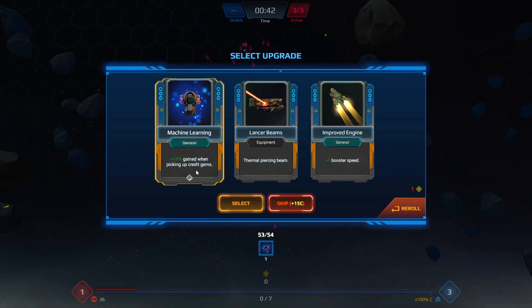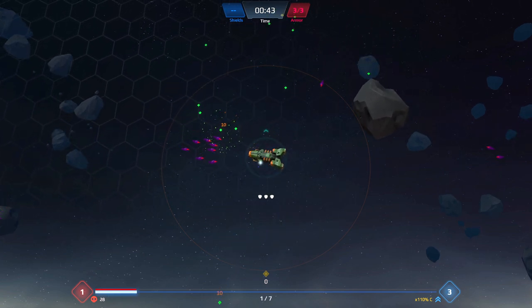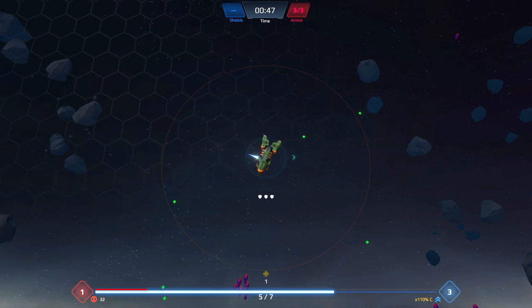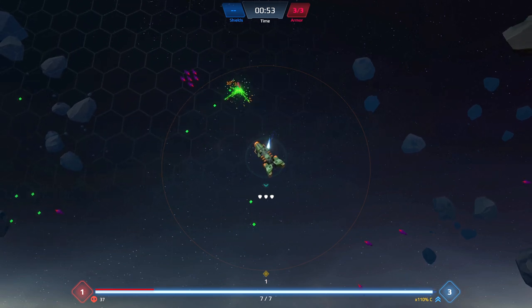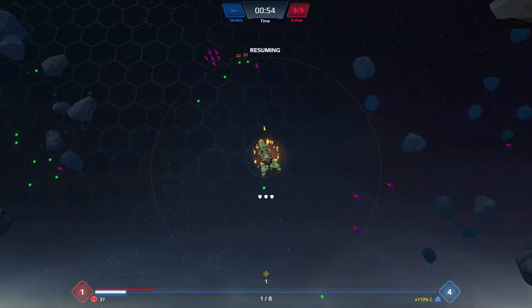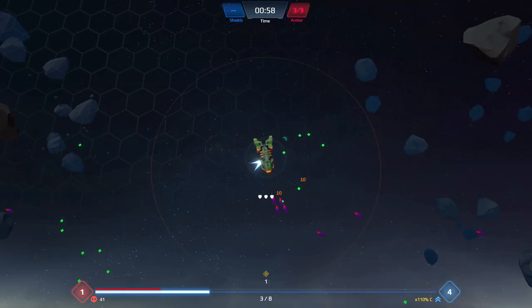Machine learning is cool, let's get some credit gems. I'm trying to build up my metagame passives before we start doing major things. The green crystals are level ups, and the yellow crystals are the metagame currency that allow you to upgrade and buy new cards for decks. We've got a forward piercing projectile weapon or a targeting computer that gives more range — let's make our range a little bit larger. I'll start stacking on weapons in a minute.